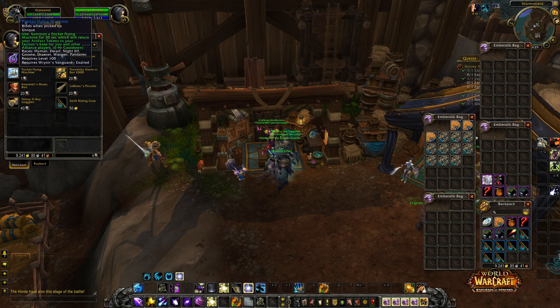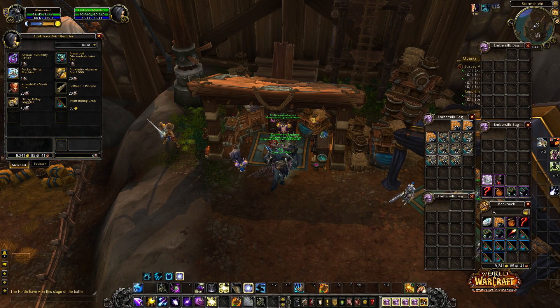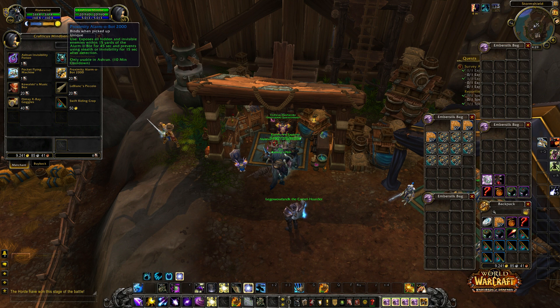Once you have a lot of artifacts, use this token to bring them all back. Remember: if you get killed with artifacts on you, they will be lost and the other player can loot them. Then there's Preserved Dismabulator Ray — dismounts your target and reduces their combat effectiveness for 5 seconds. Also a Proximity Alarm that explodes hidden invisible enemies within 15 yards for 45 seconds and prevents stealth or invisibility for 15 seconds after detection.